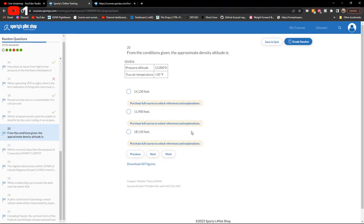Number 20: the approximate density altitude given conditions — pressure altitude is 12,000 feet and true air temperature is 50°F. No altimeter setting given, so this requires calculation.